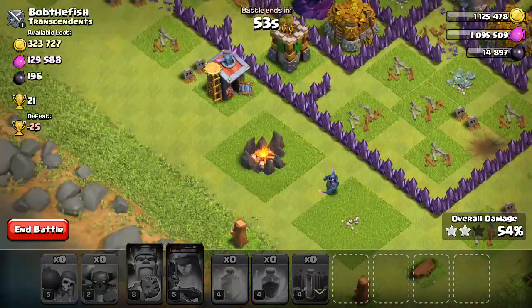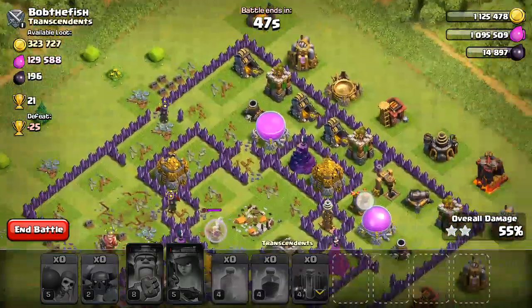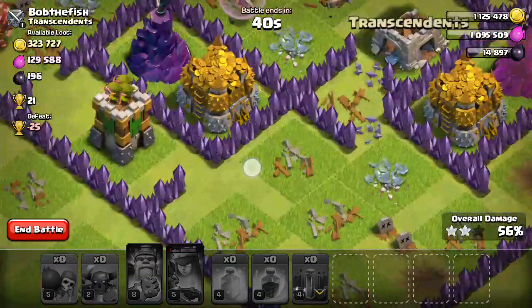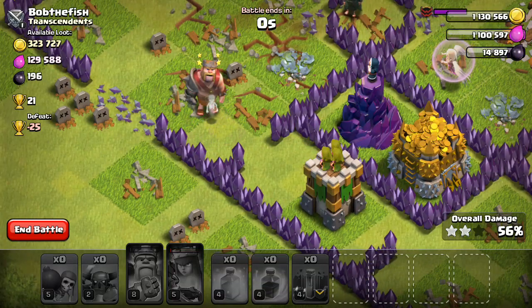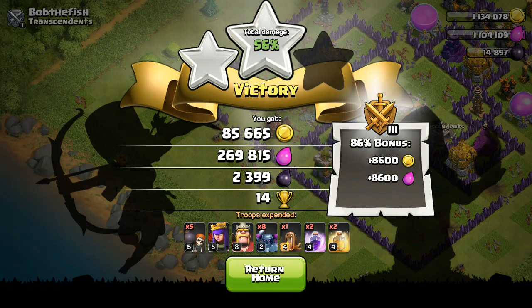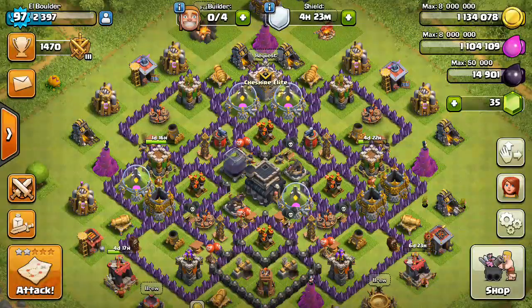I'm just gonna let the game play and see what happens. I believe that PEKKA's the last troop. The archer tower is probably gonna take out that PEKKA, and the wizard tower is definitely gonna help it out. PEKKA's down. So I ended that raid at 56 percent. The only benefit was the dark elixir in this town — everything else I didn't do that great. I wish I would have got more gold.